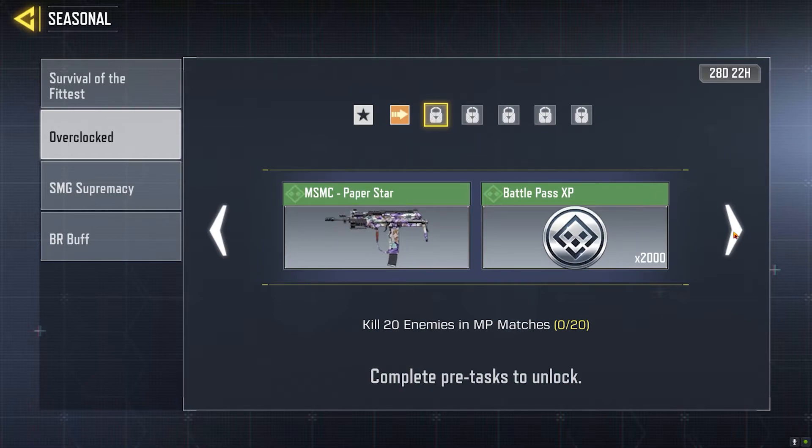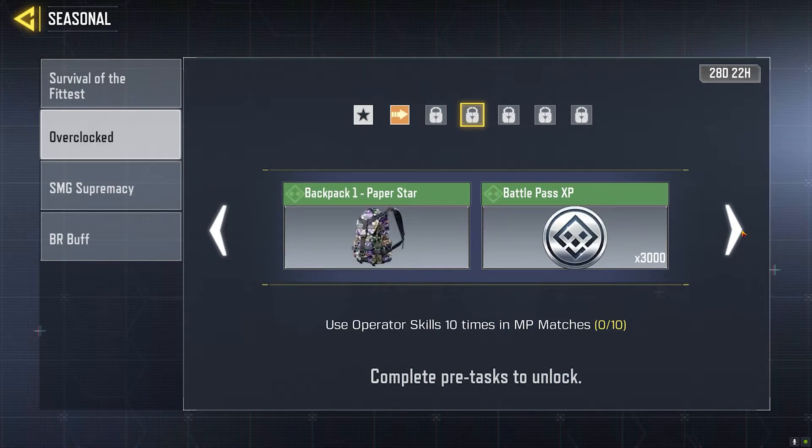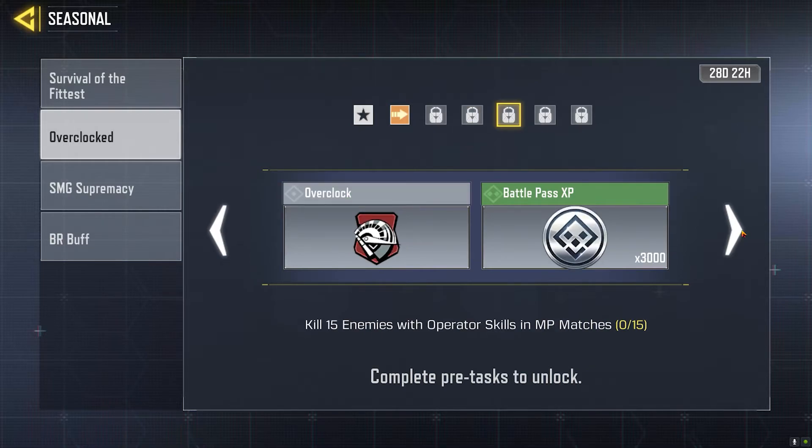Once you complete that, you need to kill 20 enemies in multiplayer matches — any mode works. If you bought the Battle Pass, your Battle Pass XP will also go up to help you complete it faster. After that, use your operator skill 10 times in multiplayer matches. Whatever operator skill works best for you, use it 10 times. You don't have to win; just use it. Once you do that, your next reward will be the Overclock perk and 3000 Battle Pass XP.